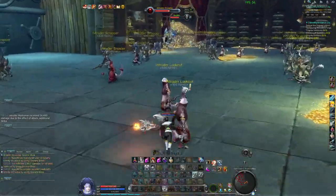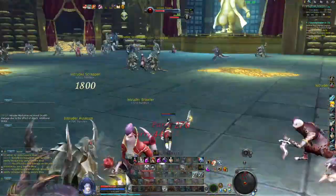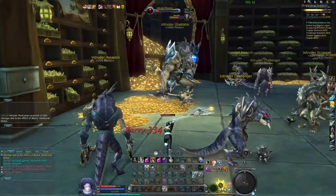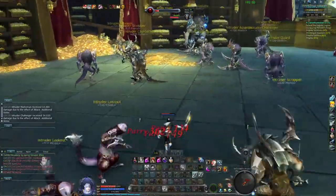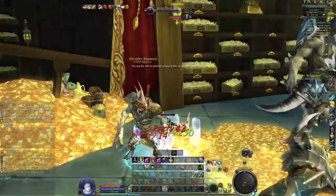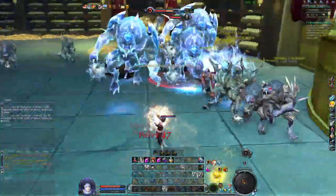I believe the third boss is based on having around 100,000 or maybe 150,000 points - I can't remember exactly. They all come out not based on time, but based on the amount of points you have currently. So when you're free, just kite the mobs and kill them as much as you can and the next boss should come out.